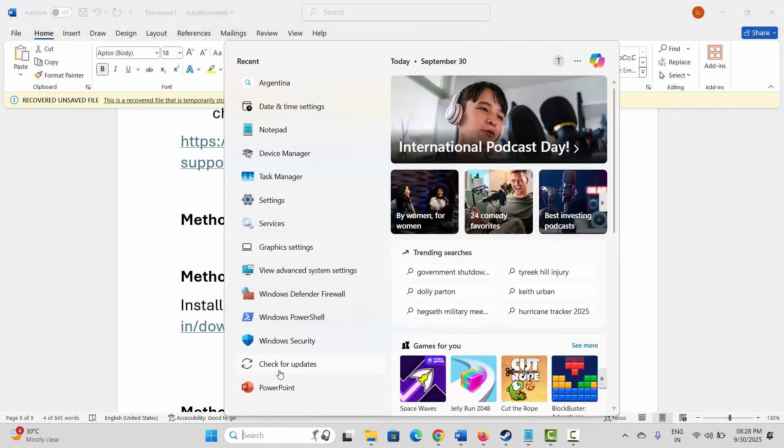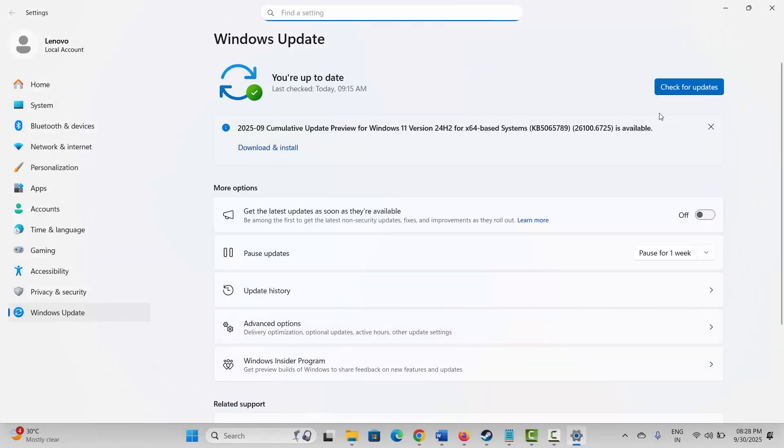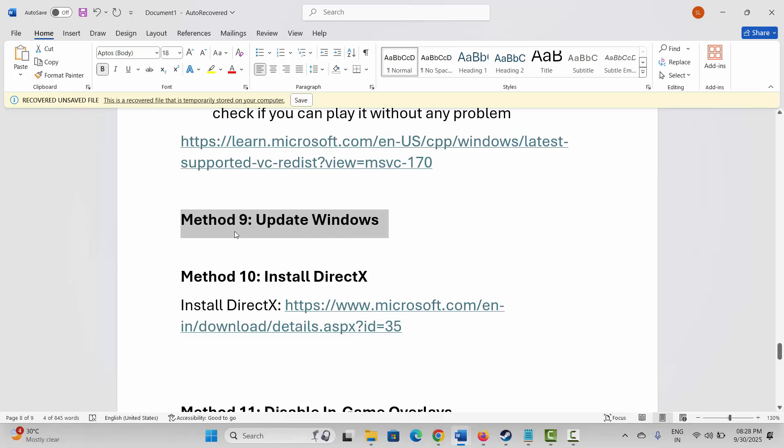The next solution is to update Windows. Go to Windows search and search for Check for Updates. Click on the Check for Updates option — if any update is available it will check, and you should update Windows to the latest version. After that, try to play the game and see if it fixes the problem.